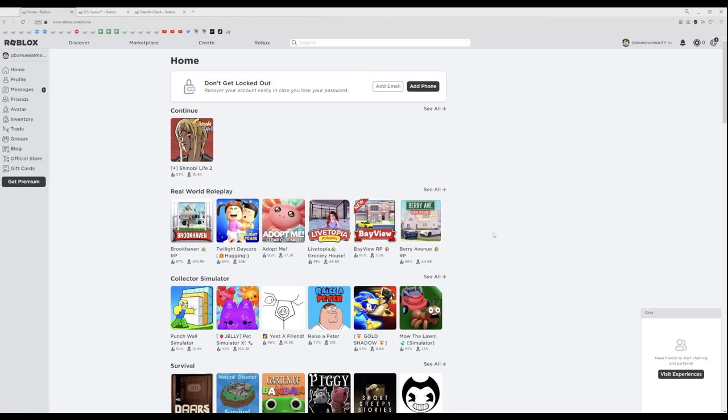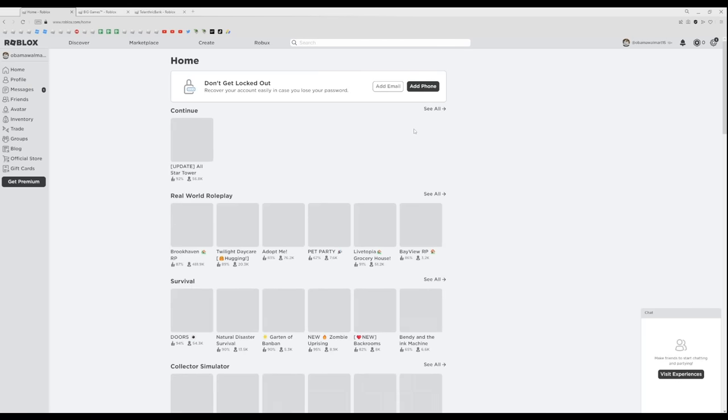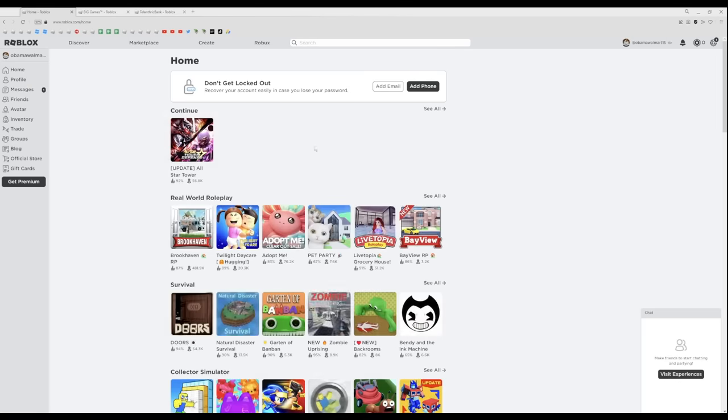This is the strategy. On one tab, you need to have just the Roblox home and login. My accounts are literally just named Obama Walmart, and the next one I need to do is number 15. I made the password pretty simple. All you need to do is log in, and if you already logged in on the device you made the alt on, usually you don't have to do a captcha.